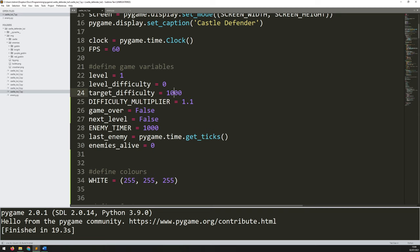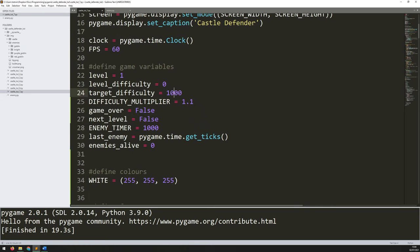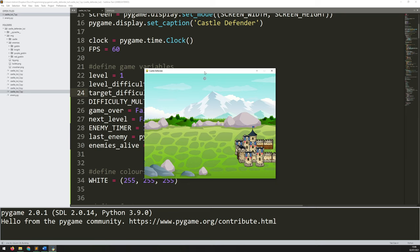I'll just reset these variables before I forget — put that back to 25. So that's pretty much it. Now I've got level progression, although it's not displaying the level number that I'm on — I will add that in eventually. But I've got some progression within the game now where you can play more than one level and it gets more and more difficult as you go along. I'm going to add in more features in future videos, but if you found this useful please leave a like and feel free to subscribe. Thanks for watching.